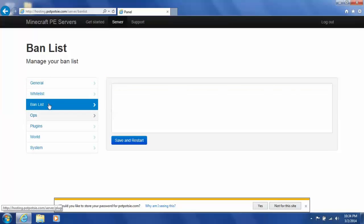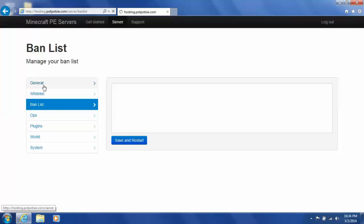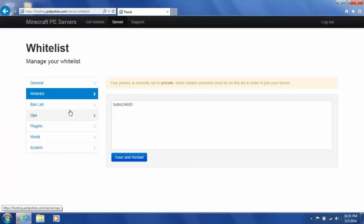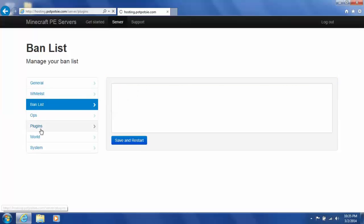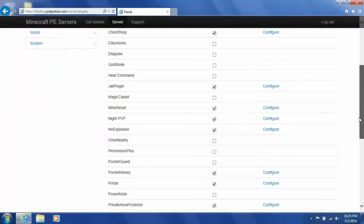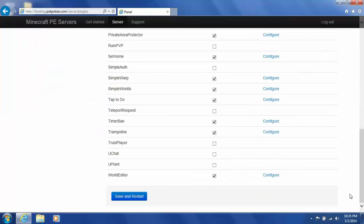If you go down here, you can see all this — it shows you all you can do. With 'General,' it has all your settings. 'Whitelist' — you can whitelist people, but only if you turn your lobby to private. With 'Ban List,' you can ban people and so on. If you go to 'Plugins,' there are all these types of plugins. All you have to do is check them, then press save and restart, and you're good.